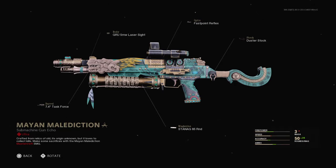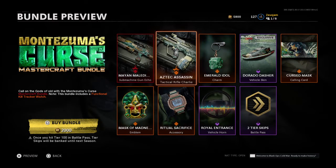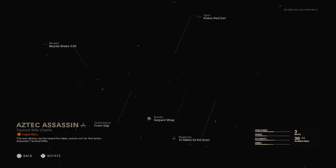The color itself is really nice. You get the Task Force 7.4-inch barrel, the 85-round snag mag, the fast point reflex optic — which also came with the blue tracer pack — and a duster stock. Hella beautiful. Then we move on to the tactical rifle, the AUG.